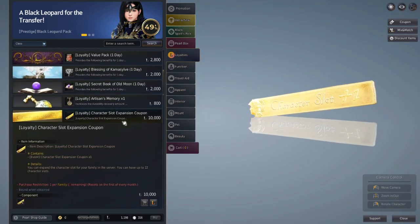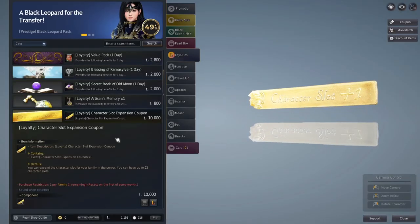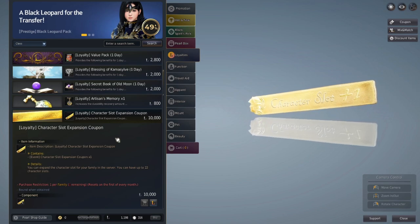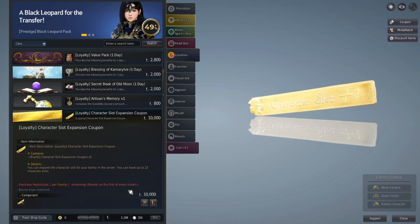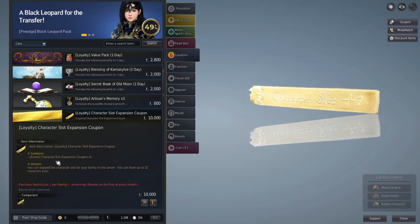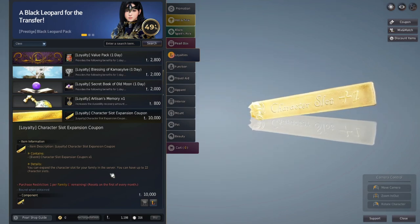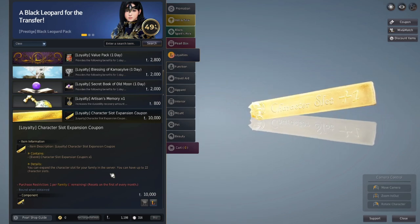The fourth important thing is the character slot expansion coupon. This is 10,000 loyalty points, which is 50 days worth. If you play BDO for one year after saving for the other important things, you'd have an extra seven characters. With character slots, you can get a lot more money from boss alts, lower even more tax with combat fame, and have fun on different classes. They already offer you a couple of slots to start, so if you can get by without this, save for the other things first.